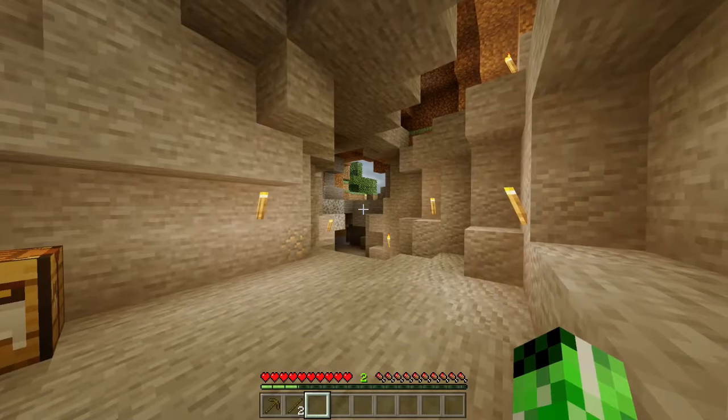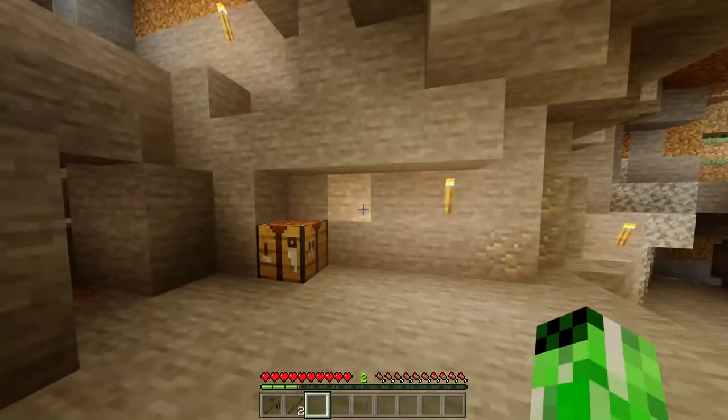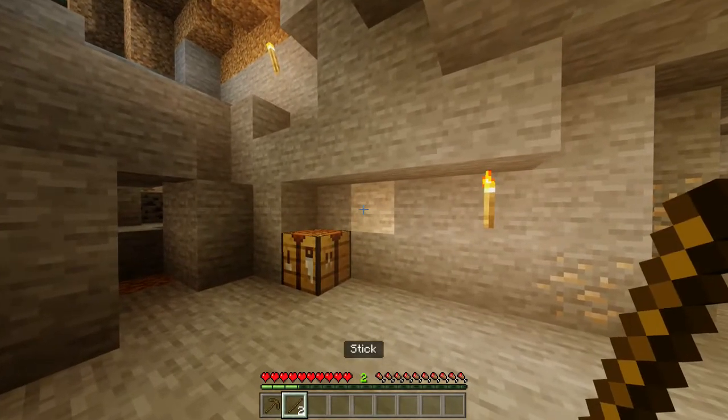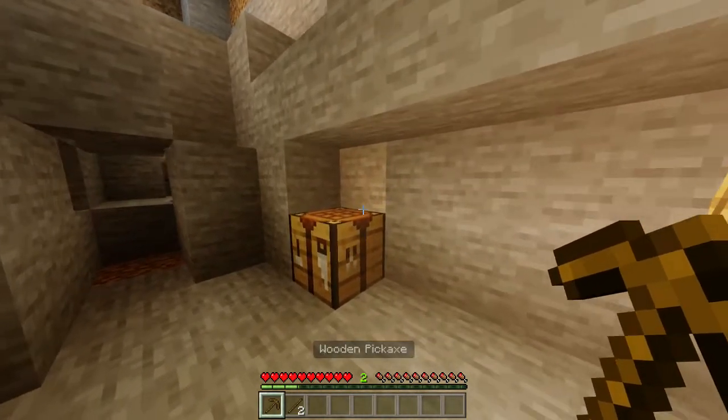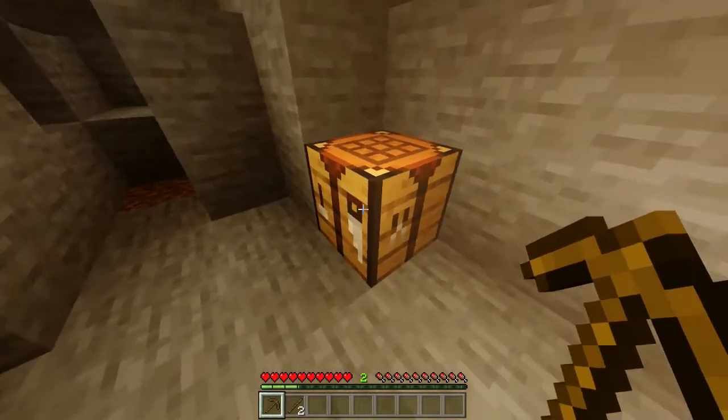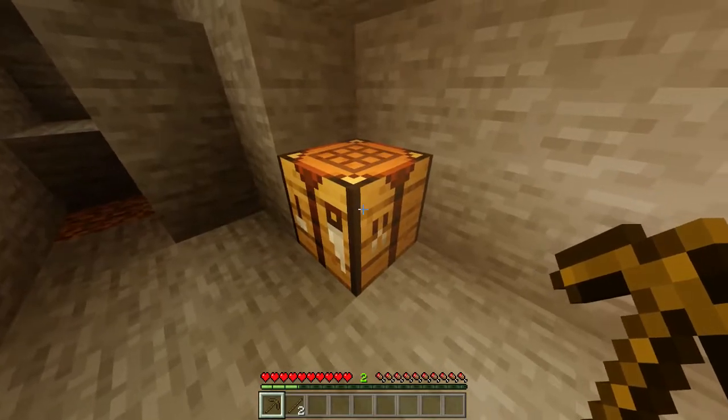Welcome back to the Minecraft Figgy. Today I'm going to show you how you can craft a stone axe. A few things you'll need for this are some sticks, a wooden pickaxe, and a crafting table. If you're unsure on how to get any of these, we do actually have tutorials which you can check out via the card or the description.